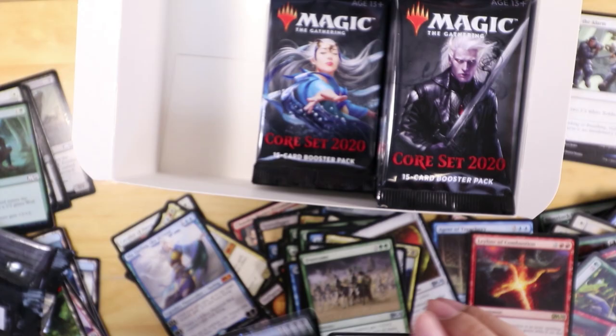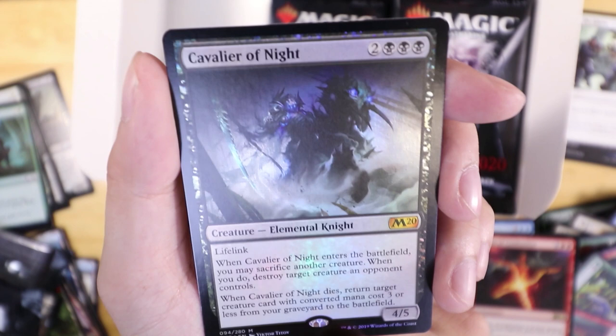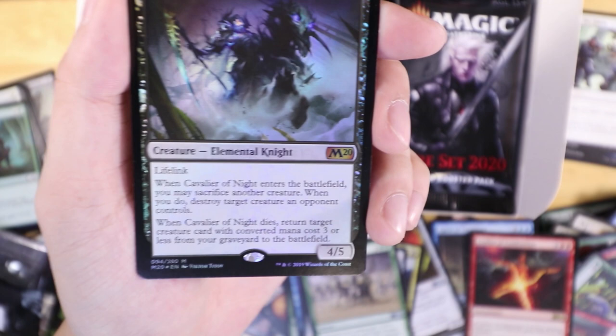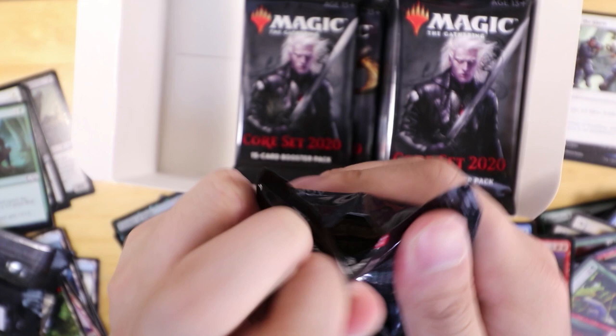Calviar of Night — I spoke way too soon about getting mythics. So when he enters the battlefield you may sacrifice another creature; when you do, destroy target creature an opponent controls. When he dies, return target creature with converted mana cost three or less from your graveyard to the battlefield. I got him online as well — he was my only mythic in sealed the first one I played, and he just did not play well at all. He costs way too much and by the time I could play him it was just over — everyone's spamming elementals.